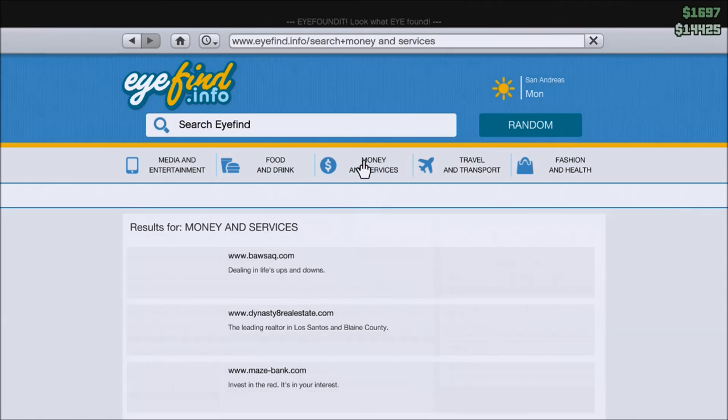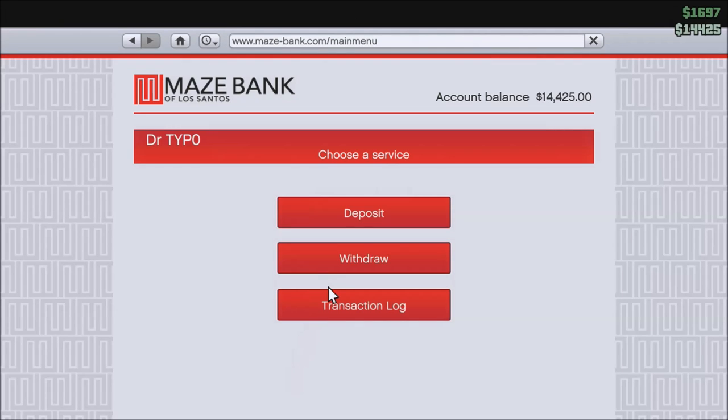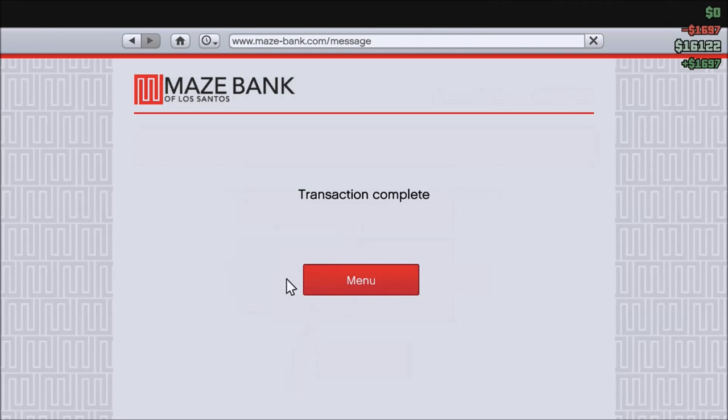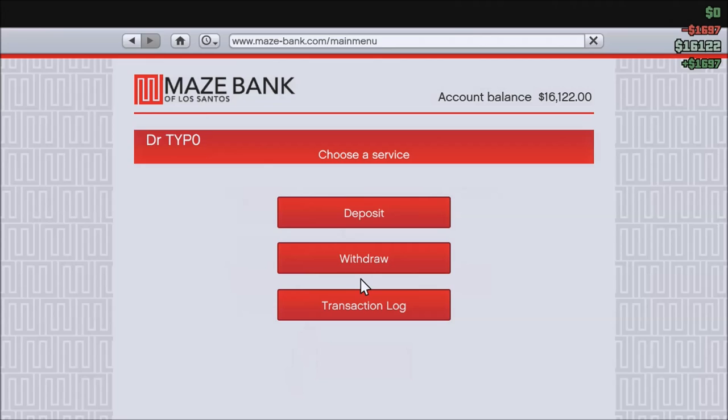Tip number seven: your phone also doubles as an ATM. Open the internet, go to Money and Services, go down to Maze Bank, and then you can deposit and withdraw money instead of having to drive to an ATM. Handy if you just finished a high-dollar mission and you want to deposit that money as quickly as possible.